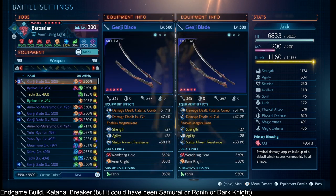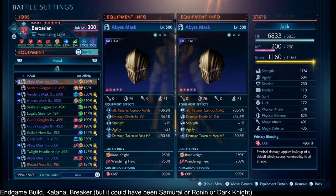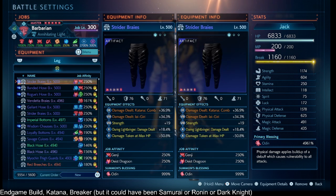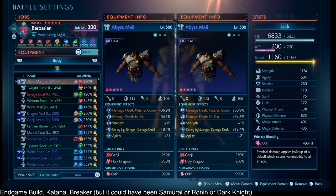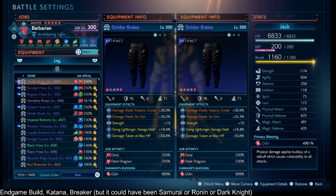Looking at gear, on every single piece I tried to have Damage Dealt Katana Combo Ability and Strength, and I also tried to squeeze Agility on each piece even at a small loss of damage per hit. Some pieces have Damage Dealt Yaegiri for a planned Yaegiri build. After getting Damage Taken at Max HP up to about 100% across my gear, I then went for During Lightbringer Damage Dealt as the highest value I could take advantage of.